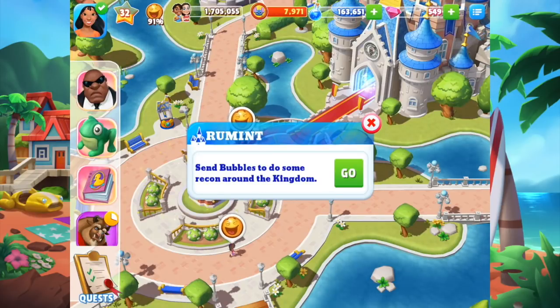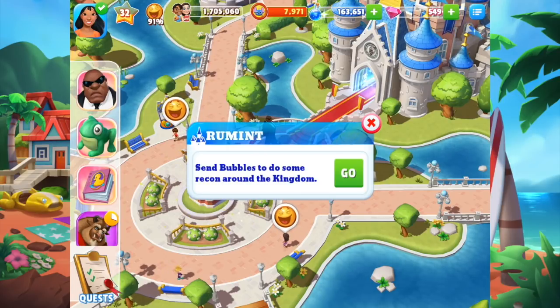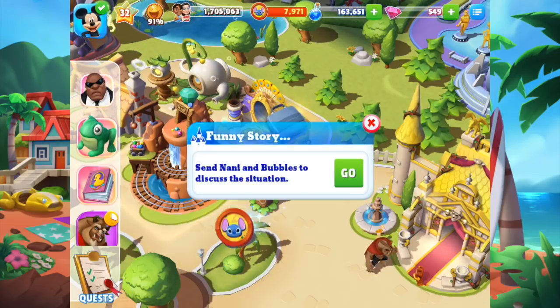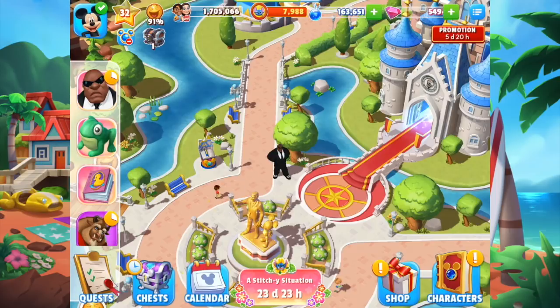Send Bubbles to do some recon around the kingdom. I clicked go but it wasn't working. Oh — Nani found the briefcase! So she can now discuss the situation with Bubbles. I love just calling him Bubbles. His name is so awesome, seriously — probably like the best name ever.